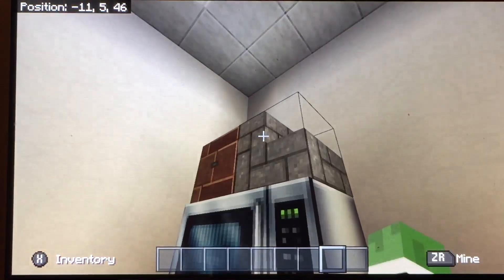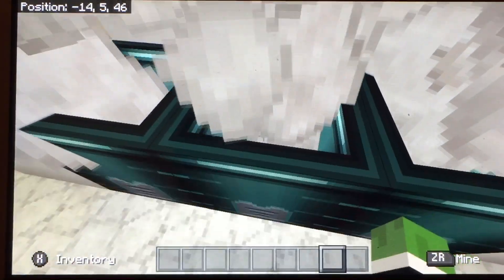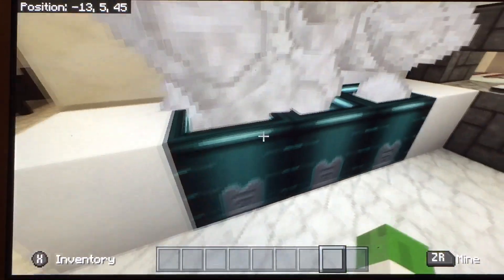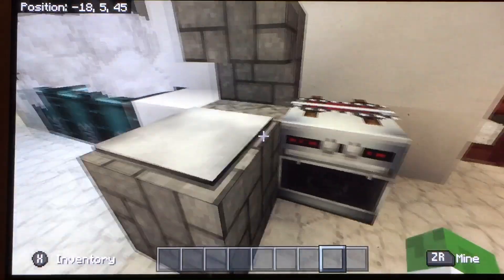There's a microwave, a toaster, boxes, and here's a deep fryer. And this is where you make chicken.